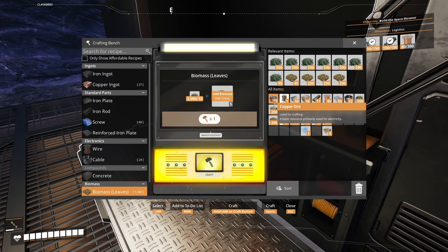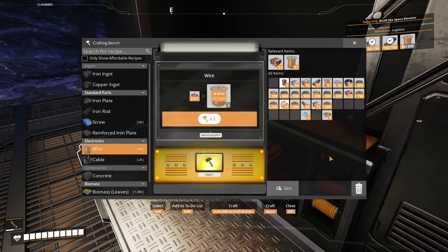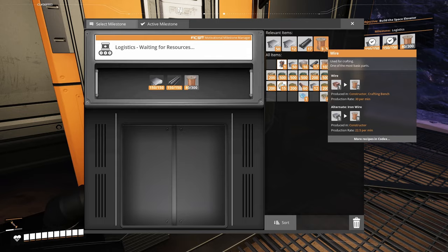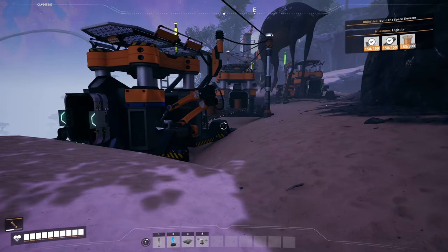Let's make something with those copper ores — make copper ingots happen. What do we need? Wires — those are in the making. We'll have the copper ingots pour into storage. So right now we're doing plates automatically, rods automatically, wires automatically, and concrete automatically, but not cables.